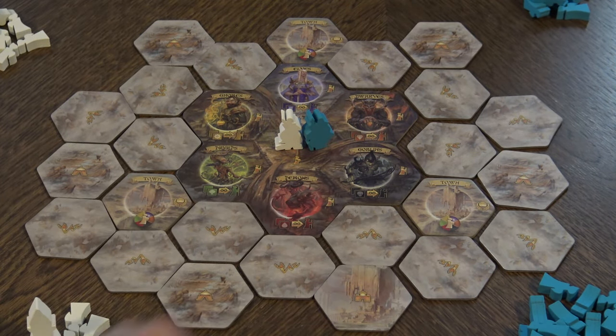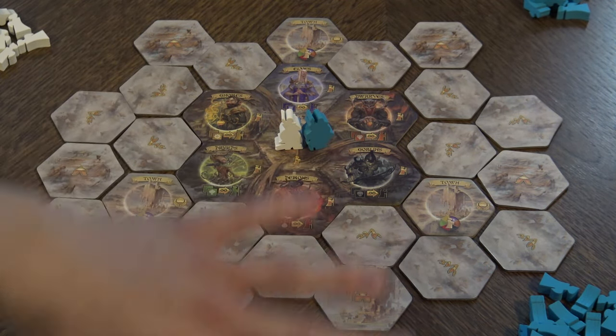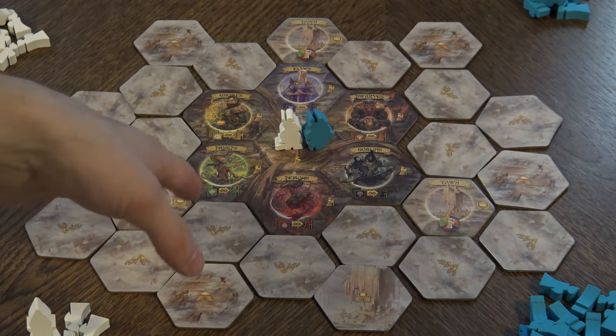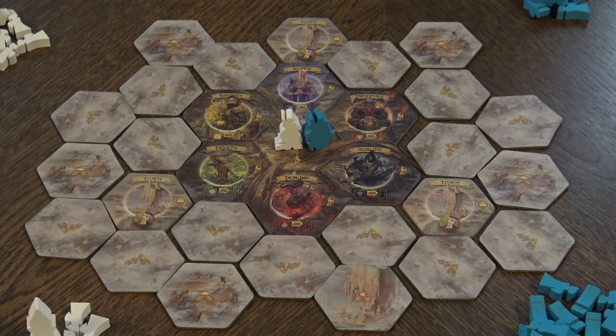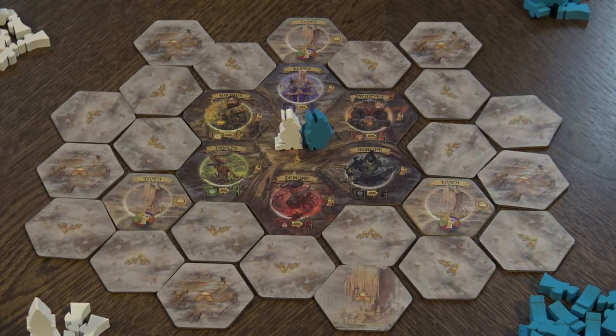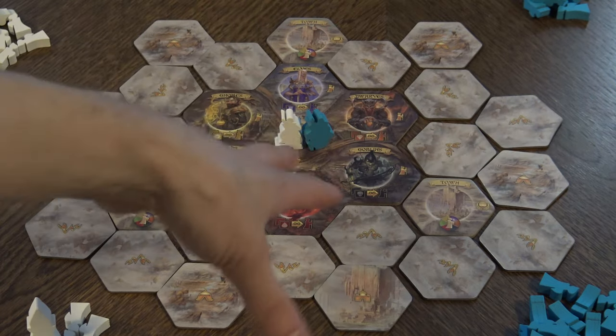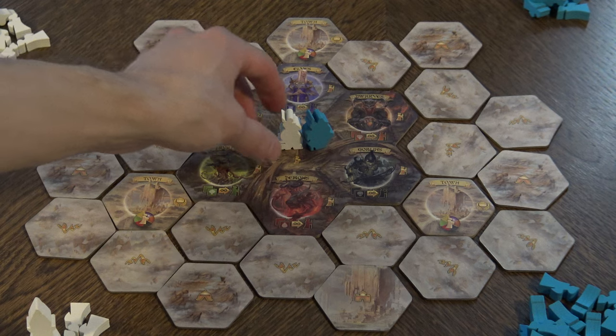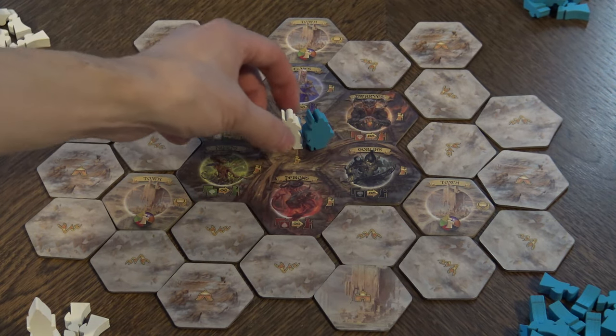In Archmage you roam around this map, discovering all the different locations like wild unrest, towns and camps. You're also discovering different races to get some magical essence from all of that, and you're also fighting each other on this map and recruiting followers. Each turn you will have 5 action points — movement points to spend. One move is one action point.